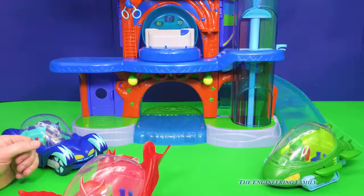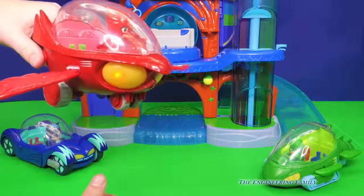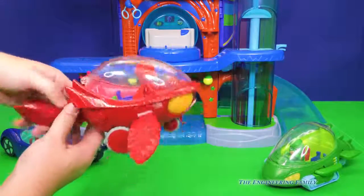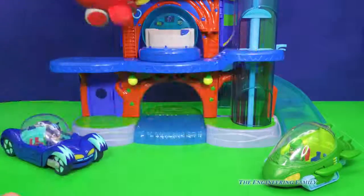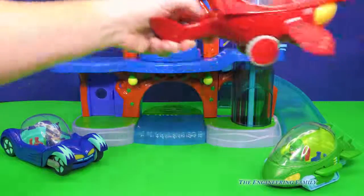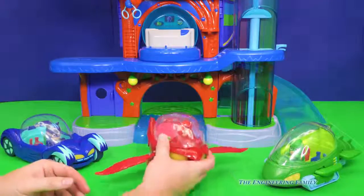Here is Owlette and her Owl Glider. See how the wings go up and down? And watch this — you push the button here. It's time to be a hero. It talks and the light comes on. PJ Masks! And you push right here and the wings fly. Whoa, where is she gonna go? Look at that — it looks like she's flying across the screen. That is Owlette and her Owl Glider.